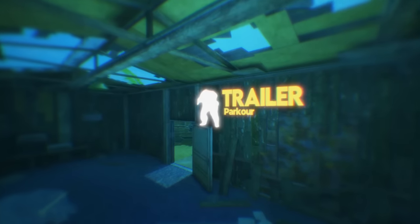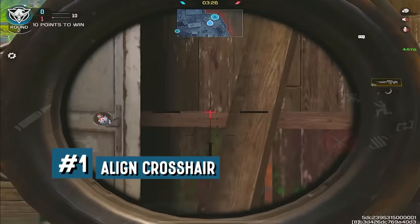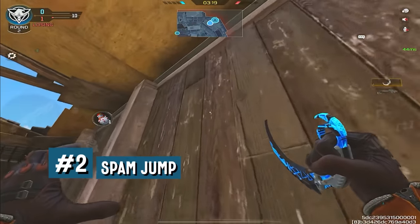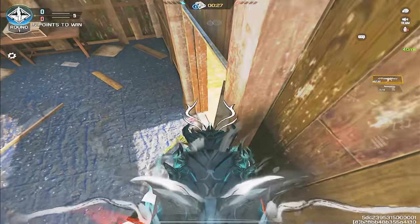Up next, we have the Trailer Door Parkour. Next time you're in Firing Range, try getting on this secret spot. You start by aligning your crosshair along this plank here, then run and spam jump until you get that double jump. With this, you should be on top of the door. No one is going to expect you to be here — trust me. You'll guarantee yourself a few kills and maybe even a reaction out of them.